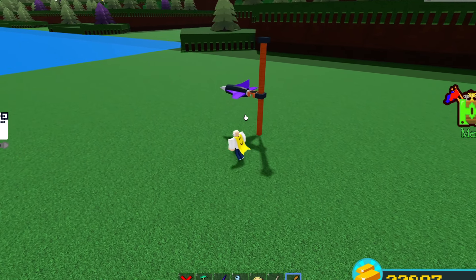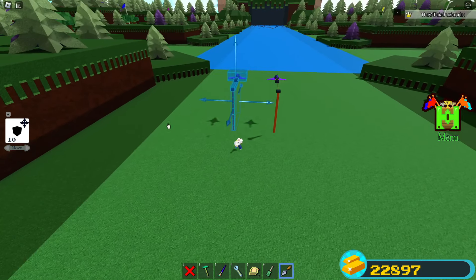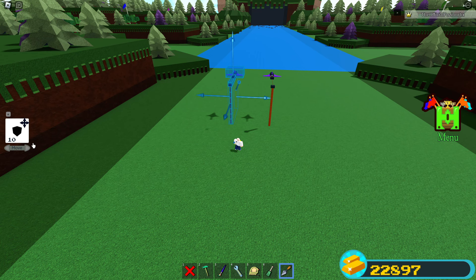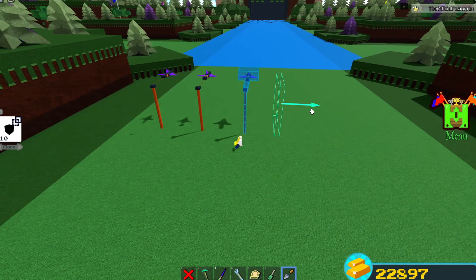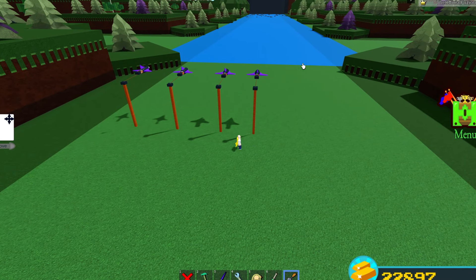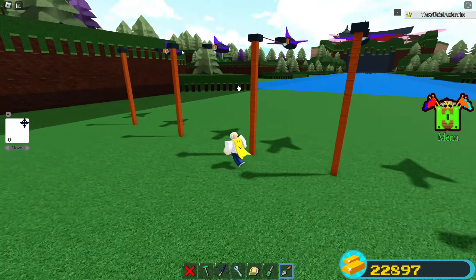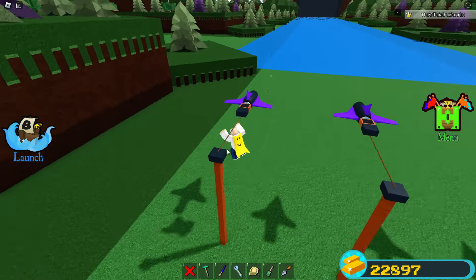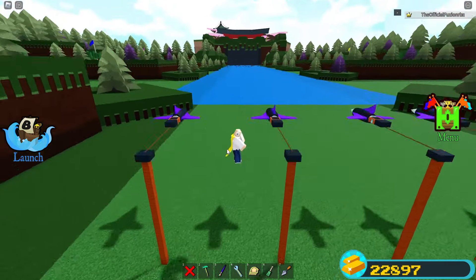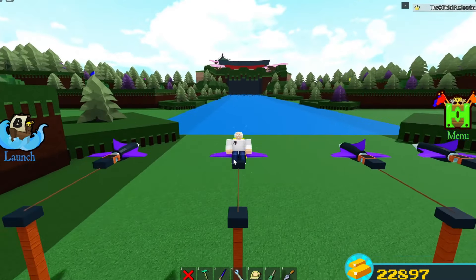Now grab your travel tool and make sure it's set to the clone option. Activate the jet turbine and just clone everything. I do this a couple of times so you can mess around with it without having to rebuild everything. These cloned versions will never run out of fuel, so they'll stay here forever. This jet will now have zero gravity on it and will bypass the speed, so it'll never slow down.